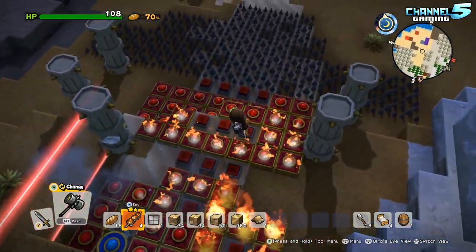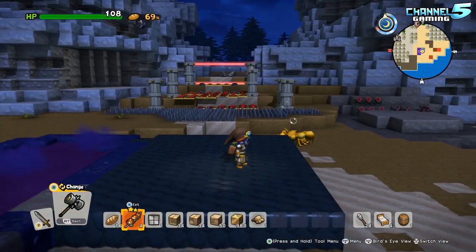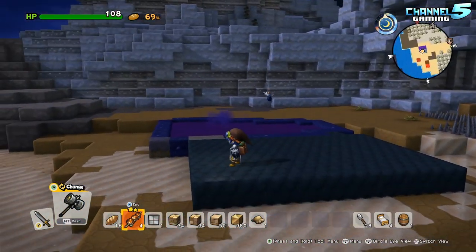There are gizmos and gadgets — you can set up traps and trinkets. I do think the game gets attacked in it, so maybe they spawn here.